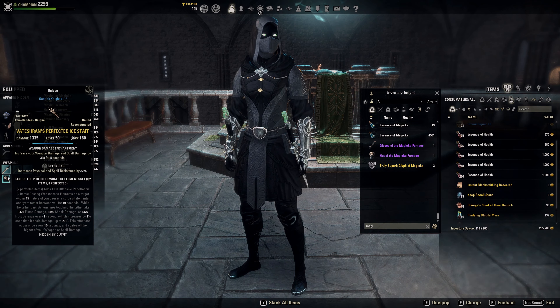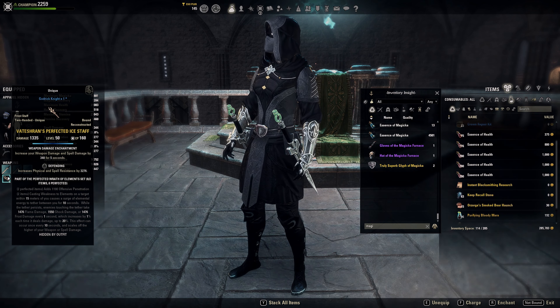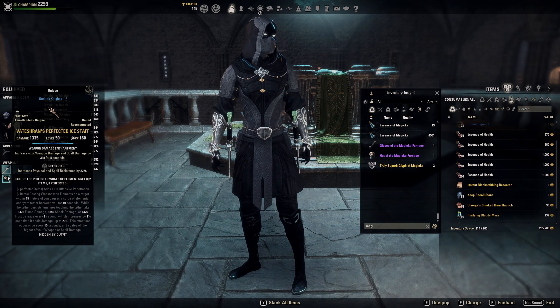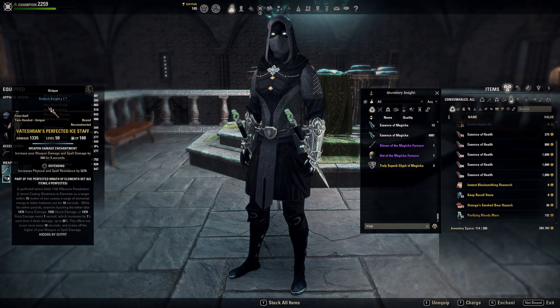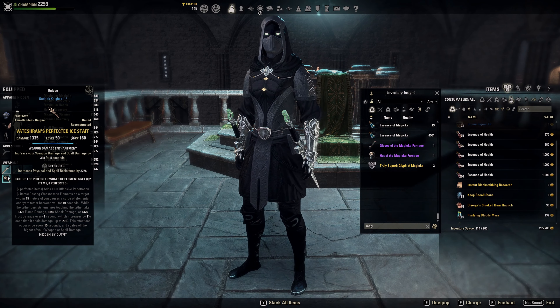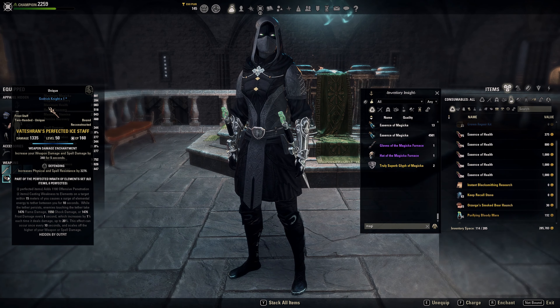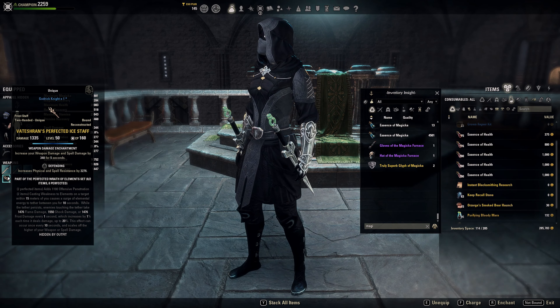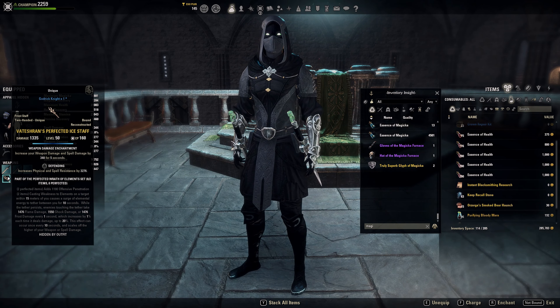On the back bar we are running the Vagabond's Ice Staff. We have Elemental Susceptibility on our back bar — I hate that word, but you know what skill I mean. It applies major breach plus three status effects: burning, concussion, and chilled. With the Vagabond's Ice Staff we get an additional beam that deals damage over time, and it gets stronger the longer it runs.